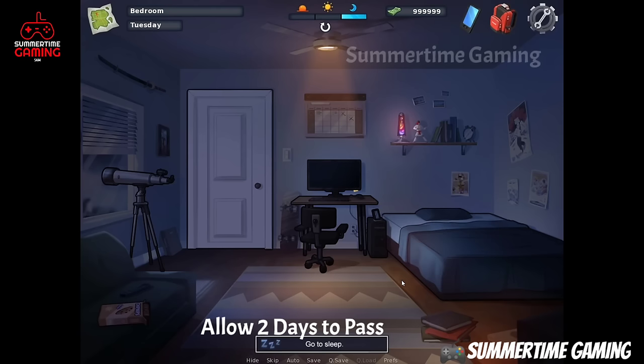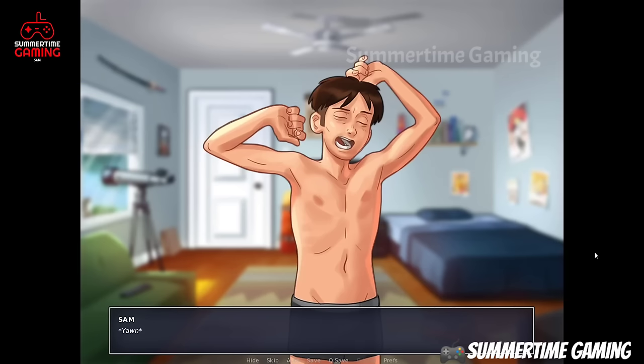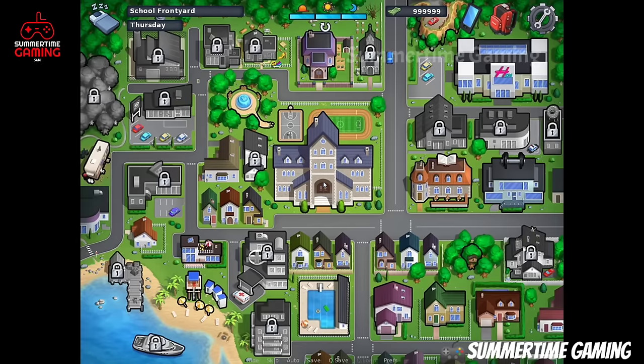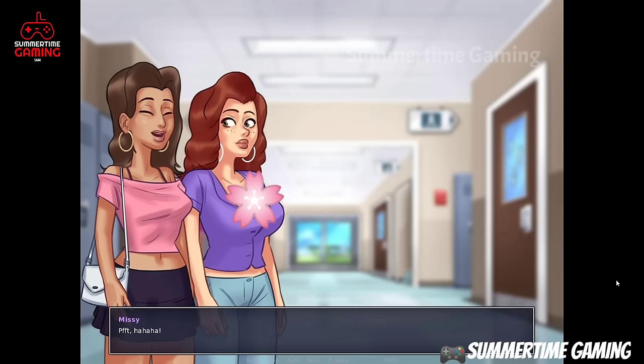After study, we say bye to Roxy. Now we have to sleep for two days. After two days we go back to school. In the school hall we see that Roxy is missing her cheerleading uniform.